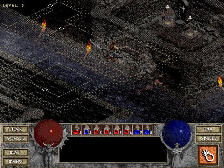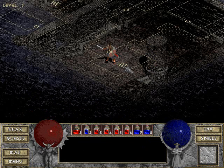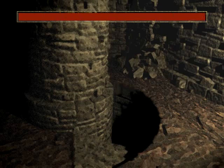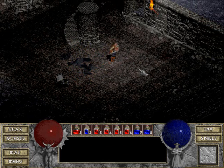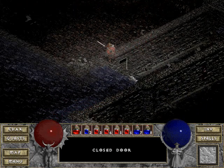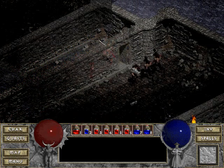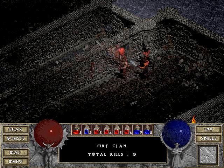Now we gotta walk all the way back down there. Okay, we're ready to go down to level six. It really gives me the sensation of going downstairs. Diablo 1 really does give you the feel of going down — we started up in the cathedral and now we're going down deeper into the catacombs, eventually descending into the depths of hell.